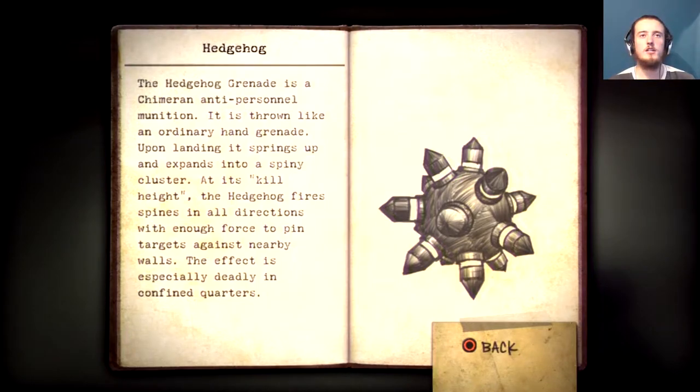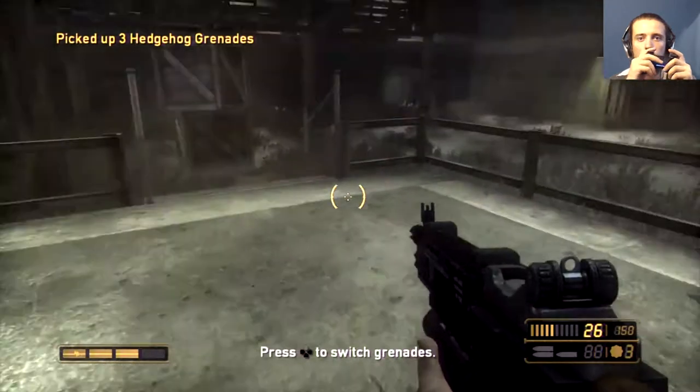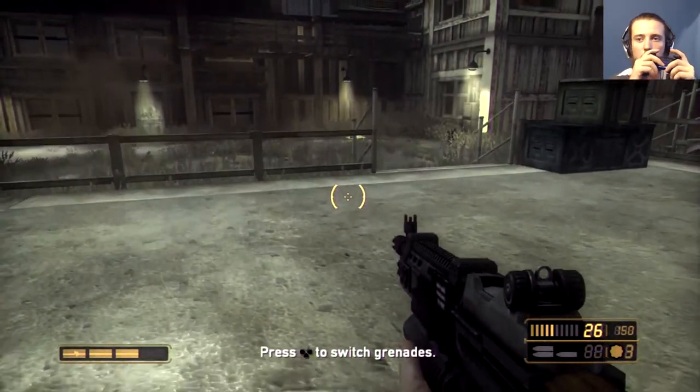Ooh, the hedgehog. The hedgehog grenade is a commando anti-personnel munition. It is thrown like an ordinary hand grenade. Upon landing, it springs up and expands into a spiny cluster. At its kill height, the hedgehog fires spines in all directions with enough force to pin targets against nearby walls. The effect is especially deadly in confined quarters. Up and down to toggle grenades.